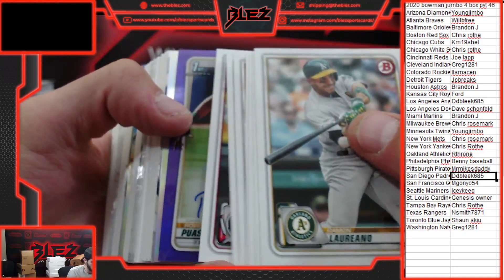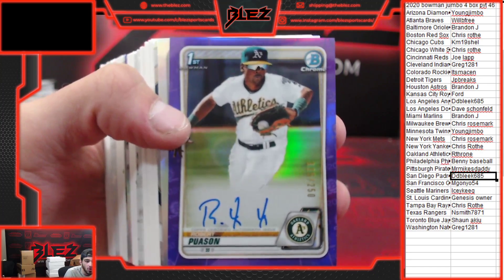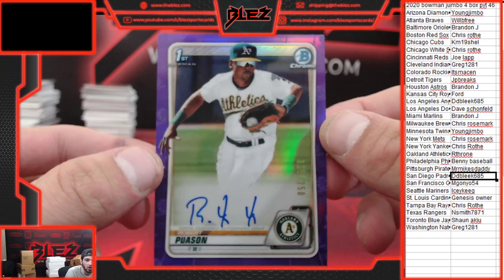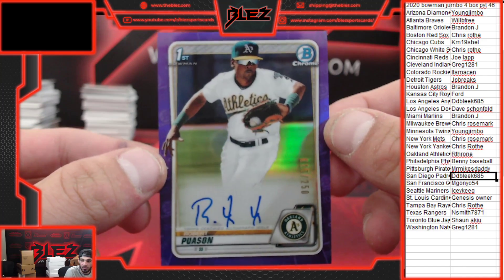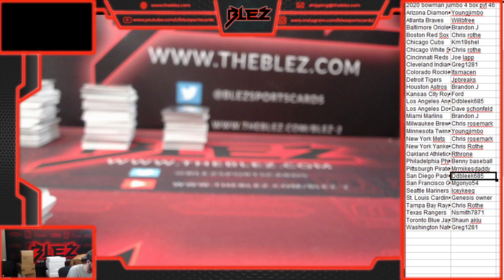Purple auto — Poisson! Thrown! 115 of 250, Poisson purple auto. There we go — there's a bang. Nice hit, Thrown.